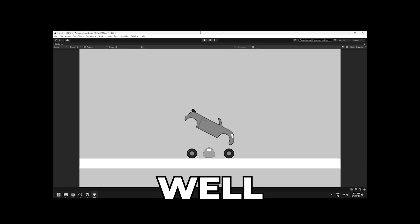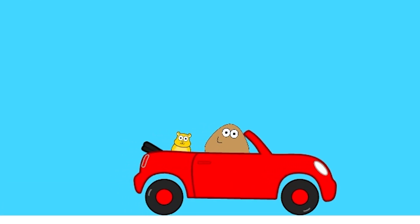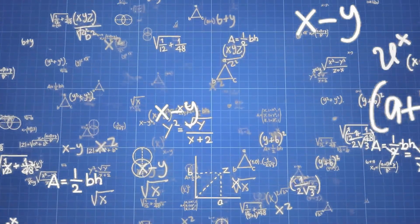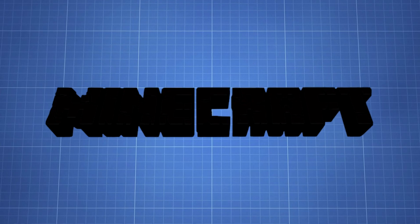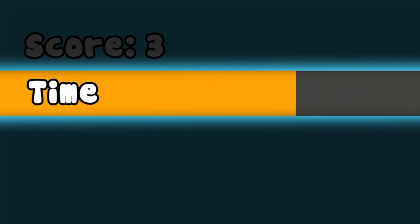Next I made the car drivable and gave both the poo and the hamster a wiggly head. To make the procedurally generated terrain, I implemented Perlin noise — an algorithm that uses maths to generate hills. It's used in games like Terraria. I then added a bar timer, a score counter, and a high score counter.